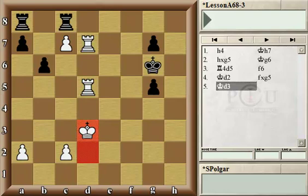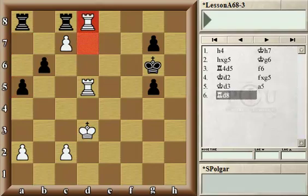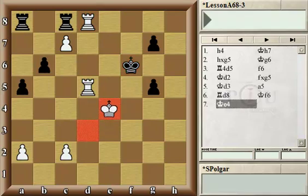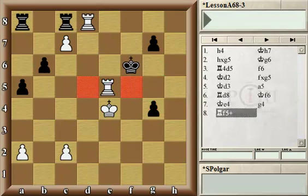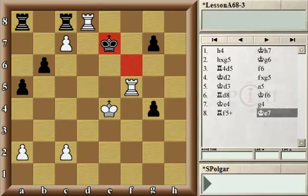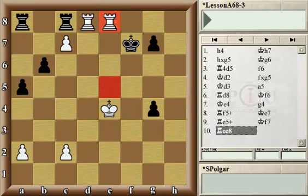If Black now plays g4, the White king could just walk next to the pawn to e4 and enter the f-file and capture it. Black responded by playing a5. White continued with rook d8. Now Black is in a bind because neither rook can move. King f6, king e4 — Black is getting into a zugzwang situation. g4, and now White was ready to double up the rooks on the 8th rank with a check, and a second check — a very nice idea in how to further the power of that c7 pawn.